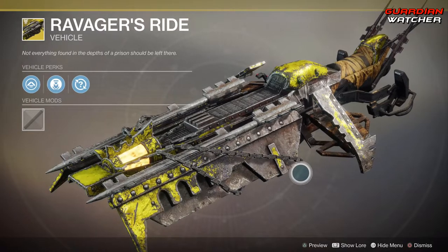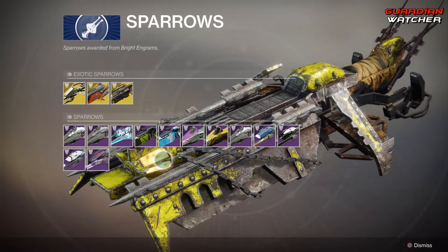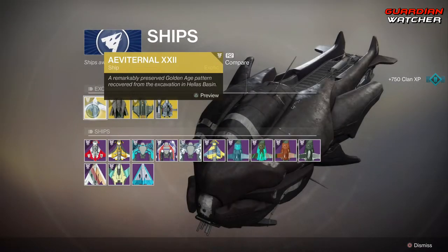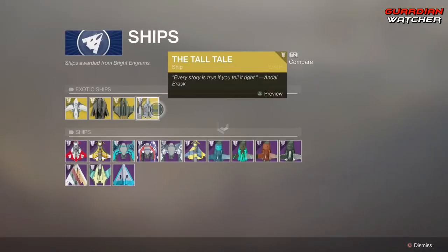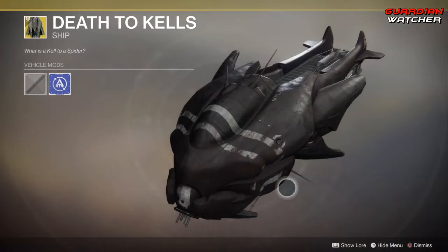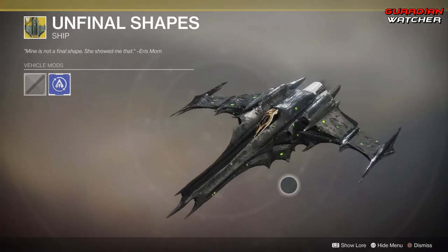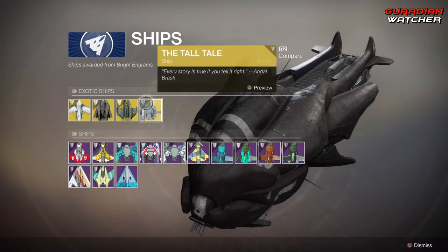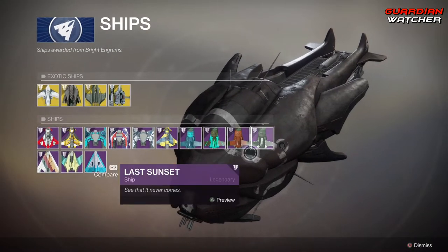I don't know what Bungie's thinking, I really don't. I like that they're making new ones. And then you have all of your Legendary ones for Forsaken. Ships: we have this one I can't even pronounce, then the Death to Cals, the Unfinal Shapes — that's a cool little Hive-looking ship — as well as the Tall Tail. And we also have your Legendary Ships as well.